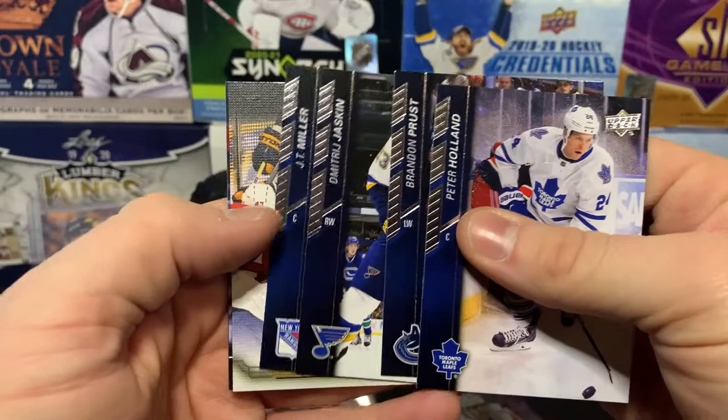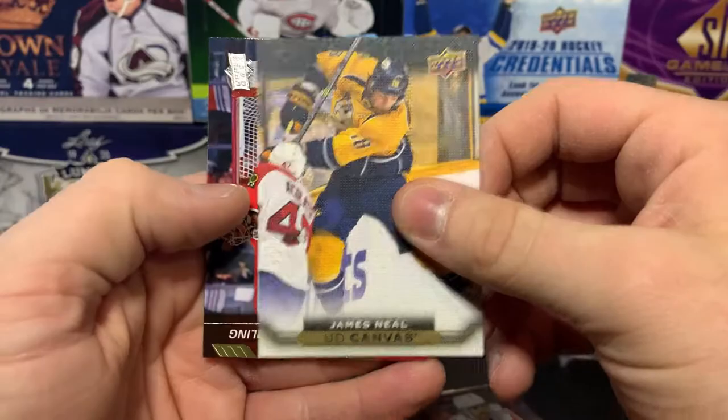We've got a canvas — and that is James Neal, an ex-Penguin. Alright, and we're back to base cards.